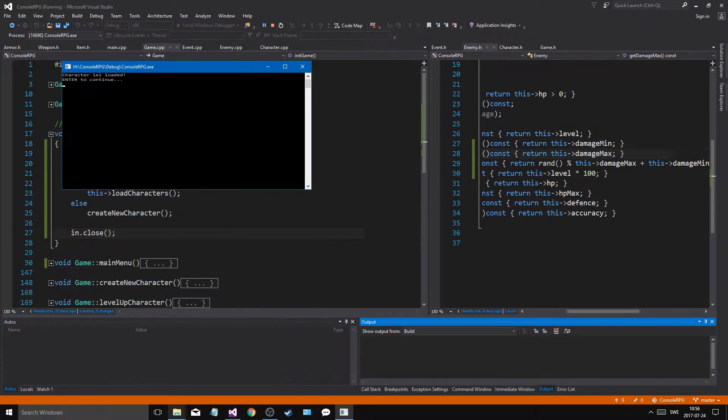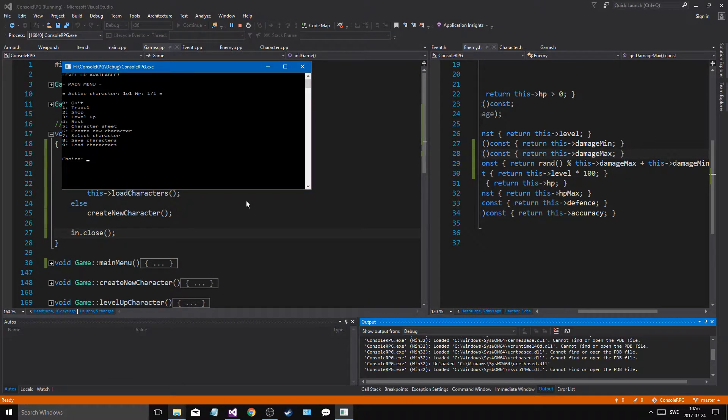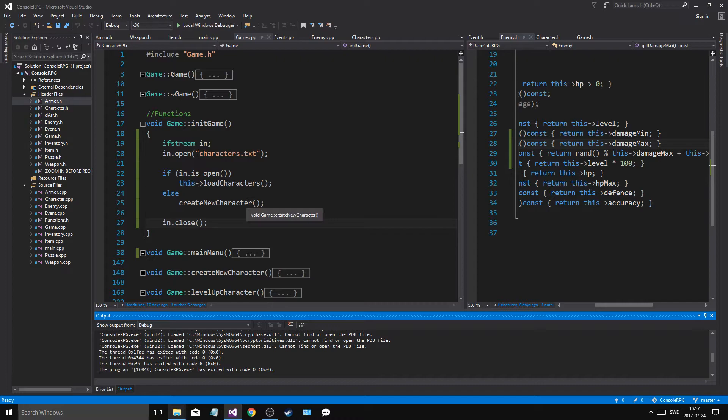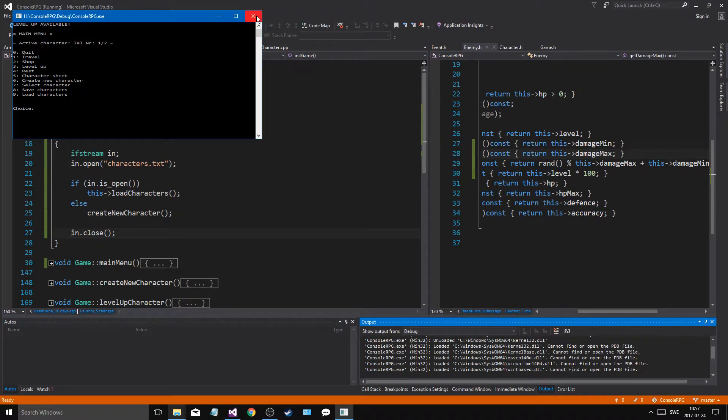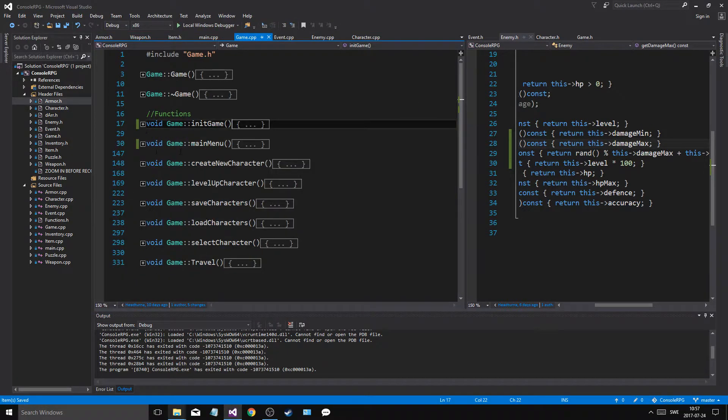So they'll download it, we create a new character, and then just save characters. Select the character — let's select Leil and then play with Leil. If I quit and run this again, we should be able to load our two characters and Leil is selected. That's good — that's a better way to initialize the game. If it doesn't exist, we'll create new characters.